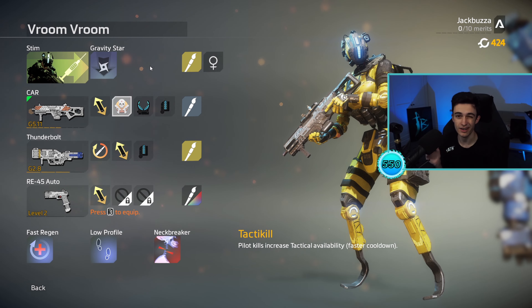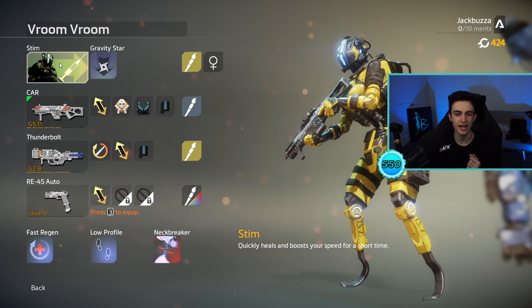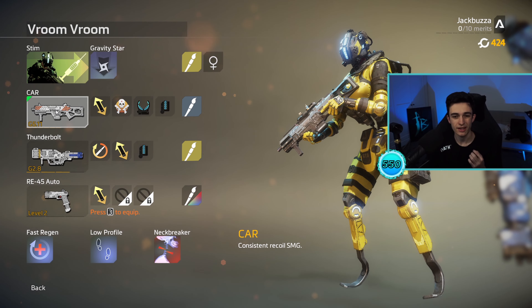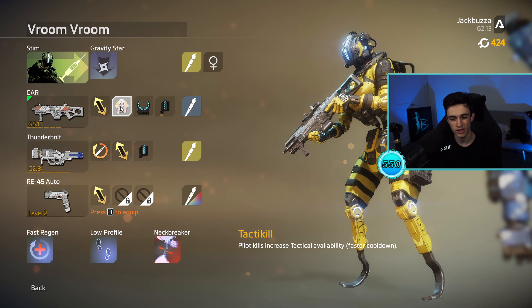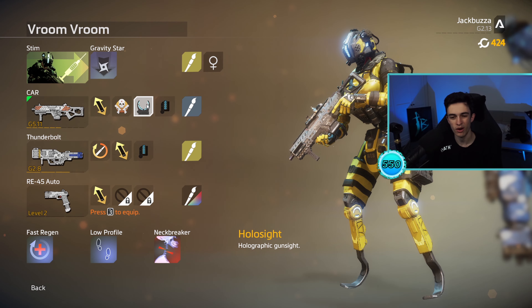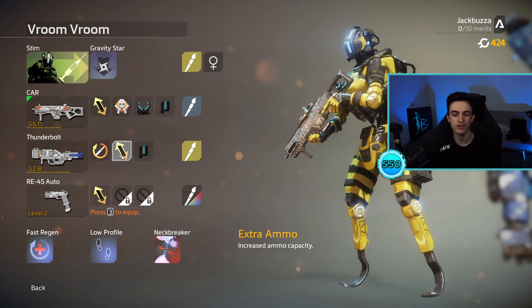Before I get into the gameplay — I know there's probably going to be a ton of new players to Titanfall — so this is the class I'm using. I'm using the Stim Tactical Ability for a quick burst of speed, the Gravity Star Grenade, the CAR SMG, the extra ammo attachment, and the Tactic Killer attachment so I can have more ammo and use my Stim more often, with a holo sight and the kill counter, which means nothing. For the Anti-Titan Weapon, I'm using the Thunderbolt with speed reload and extra ammo.